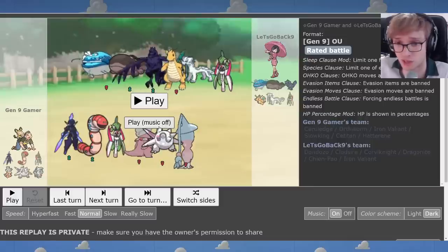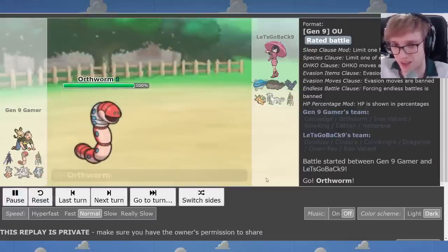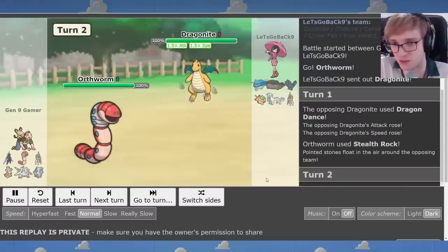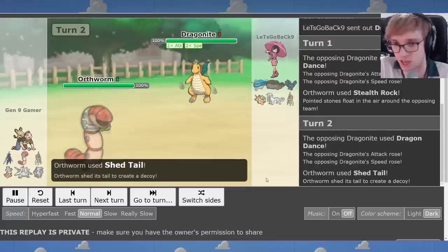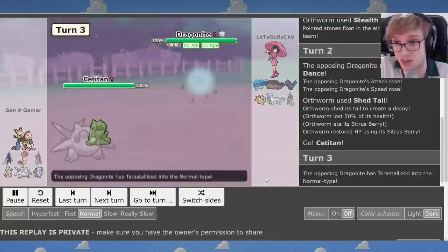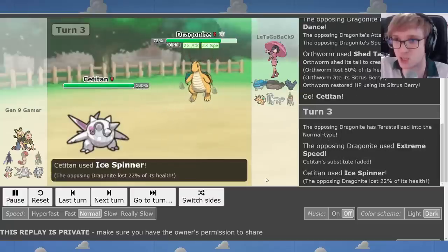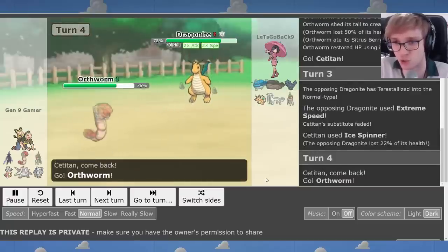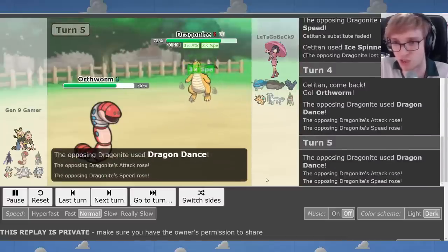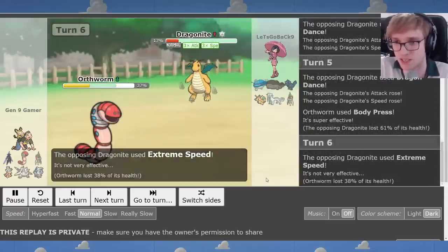So let's take a look at this replay with the team — the Cerulege Boots variant featuring Hatterene. We're up against a Dragonite, and this is an example of what I was saying where Orthworm can be great against Dragonite. I Shed Tail out. Orthworm's got the right amount of health, it ate the berry, and I go to Satitan. This will invite Dragonite to Tera Normal so it doesn't get destroyed by Ice Spinner. Then I go back to Orthworm — now that you're Tera Normal, Earthquake I'm immune to, and I can actually hit you with Body Press super effectively.